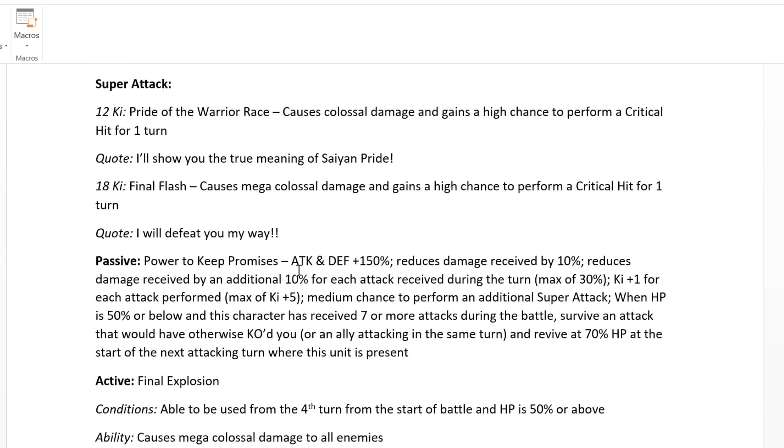His passive is similar but different. He gets attack and defense plus 150% at the start of the turn and reduces damage received by 10% baseline, with an additional 10% damage reduction for each attack received during the turn — that goes away at the end of the turn. So if he gets attacked three times, he gets up to 30% additional damage reduction, resetting each rotation, for a maximum of 40% total. He also gets ki plus 1 for each attack performed, up to 5, and a medium chance to perform an additional super attack.